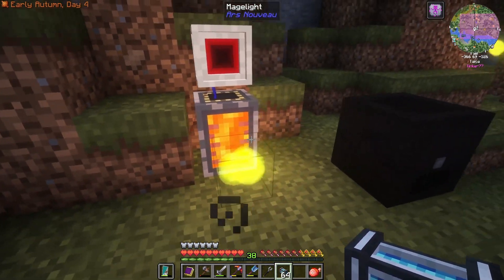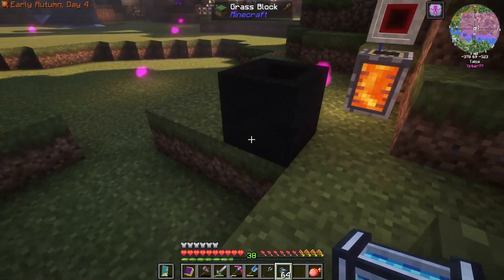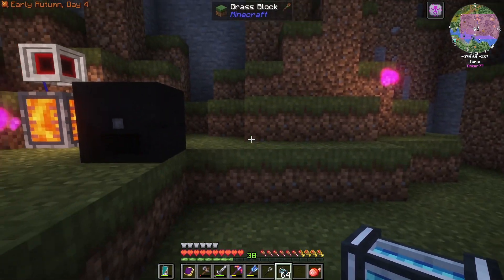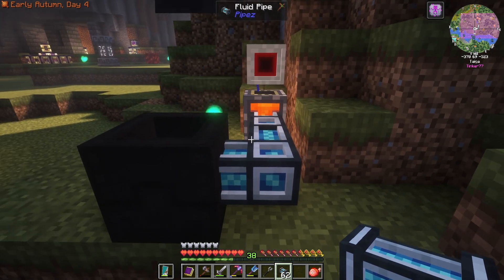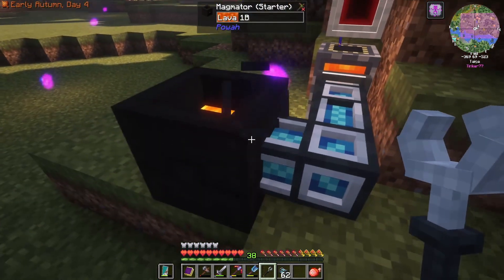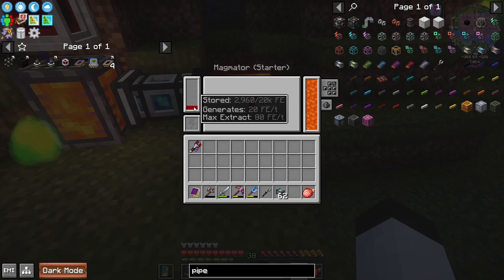So now we have the lava all set up going into this tank. My imagining of this system is that there will be a lot of these Magmators over here that will generate the power. This is a fluid freight pipe from pipes, and I'm going to shift on this section right here and put it into extract mode. And you can see it is filling this up with lava. This should be then generating power — and it is. So this system will work just fine.